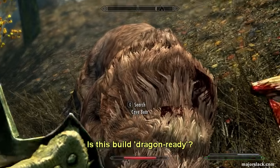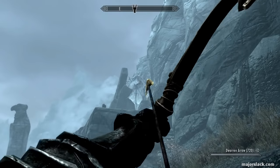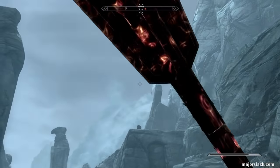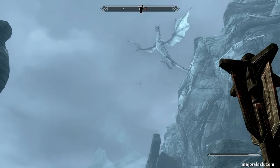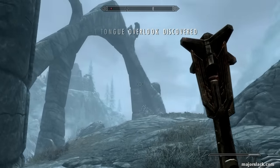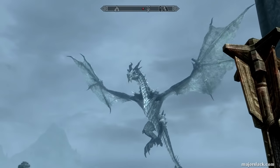Is this build dragon ready? Let's find out. There's a dragon — let's harass him. Take out our bow, poke him in the eye, get him activated, and see what we can do. Once again, single-handedly taking on this dragon — no townsfolk, no follower, no Atronach. Just mano a drago.